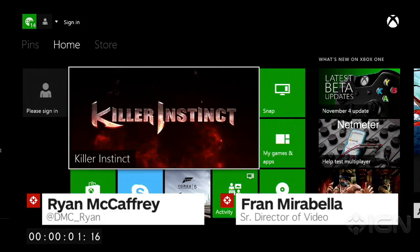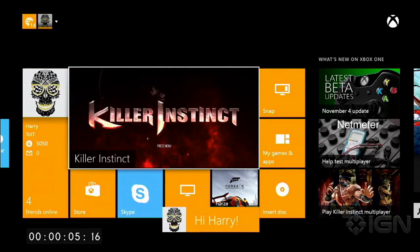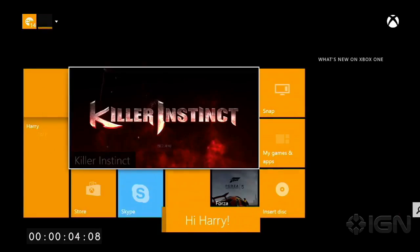Kinect can ID you, so as soon as you walk in the room and say 'Xbox on,' it will connect — it'll just see you and recognize your face and sign you in automatically. If it's already on and there's more than one person in the room, in the upper left this is where you're going to see the activity showing up. So if Ryan walks in, hey — bam — he's going to show up.